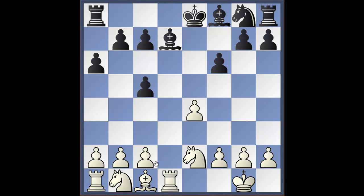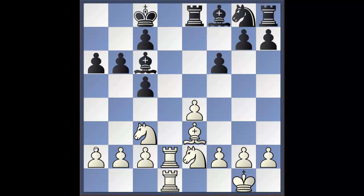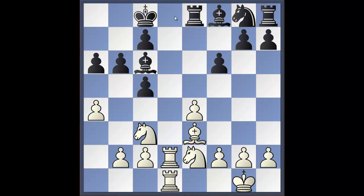The game might continue: queen takes queen, rook takes queen, bishop d7, bishop e3, castles, knight c3, rook to e8, rook to d2 — a fine move — bishop c6 threatening the pawn. After rook to d1, white is very harmoniously developed and has the possibility of seeking the initiative. After b6, white plays a4, trying to induce weaknesses on the queen side. I prefer white here.